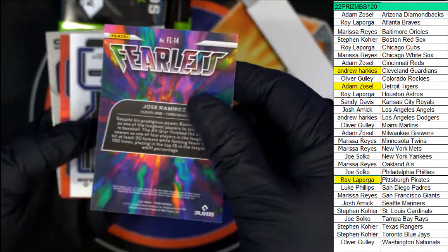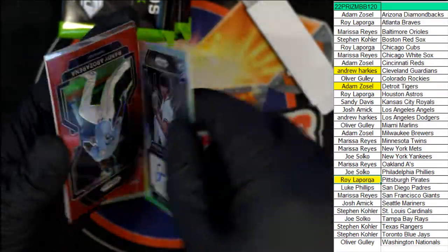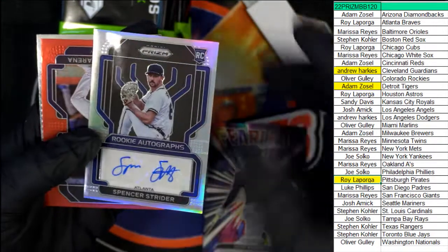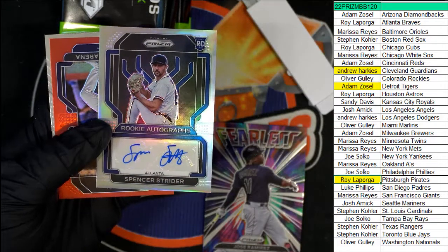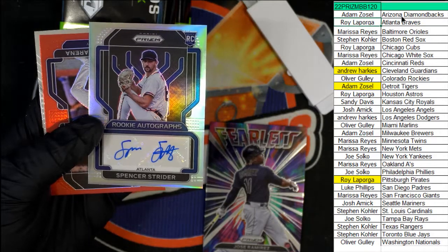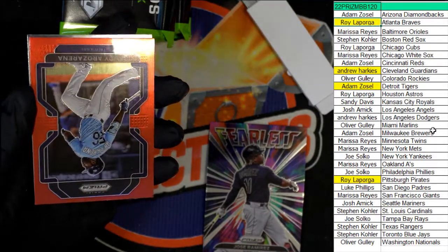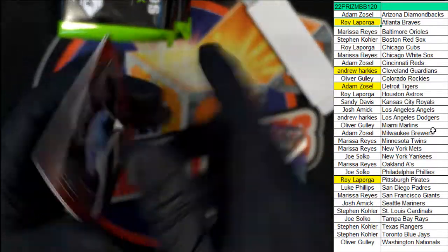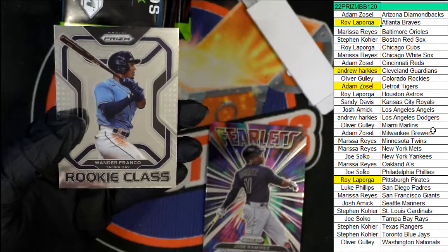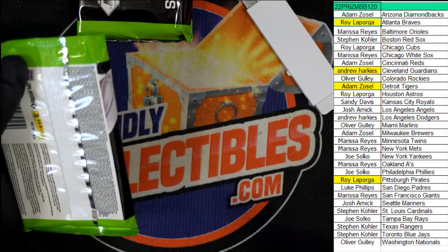What is our next hit? It's a Spencer Strider — nice — Prism Autograph. Spencer Strider. That's a good one to get right there, Roy. So we just got four autographs and they advertised only three autos in a box. Nice rainy rose arena and a wanderer. Yeah, that's a good sign.